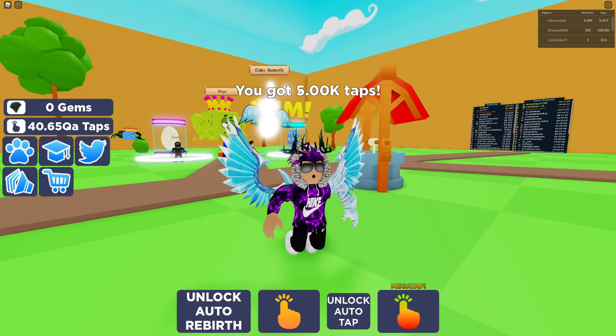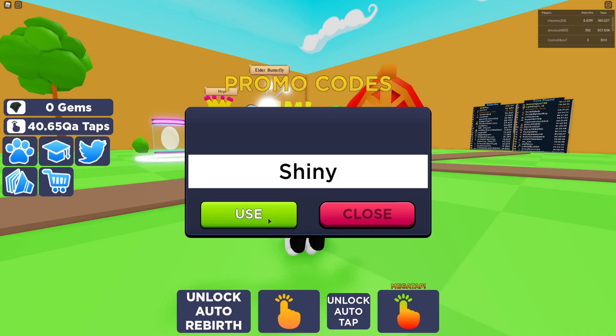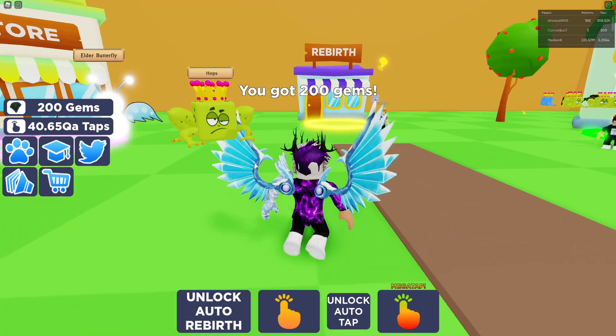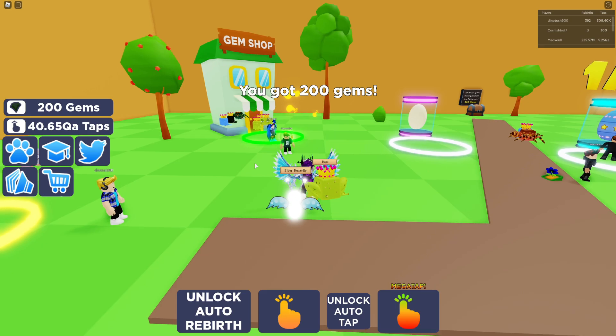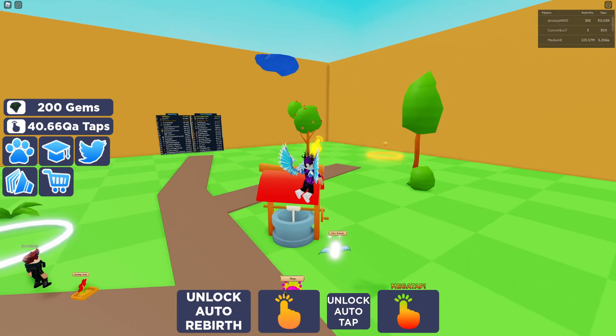The next code is 'welcome'. Redeem that one — it gives us 5k taps, though I think it gives more depending on your pets. And finally, the code 'shiny'. Use that one and it gives us 200 gems, which is pretty nice.